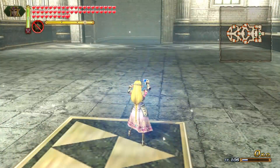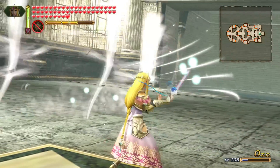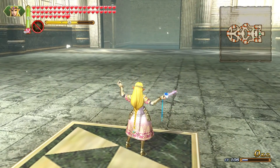Finishing off her kit is her special attack, which has Zelda summon winds from the left and right and cause a large tornado just in front of her. This attack is easy to aim, affects a large area, and is quite strong.